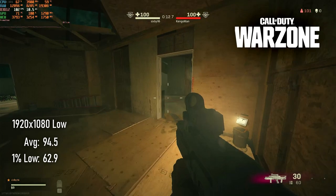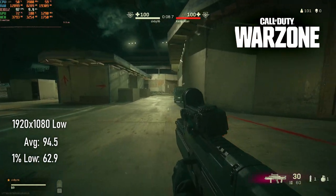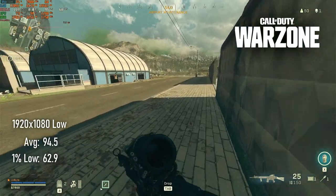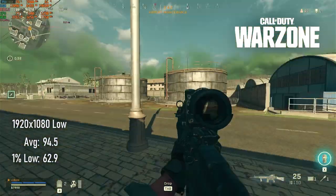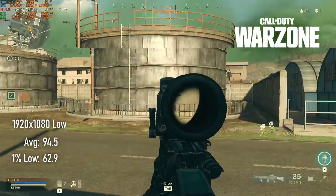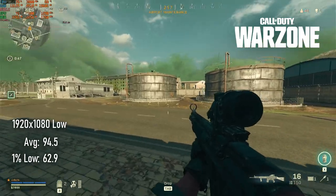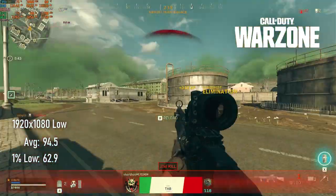Warzone has earned itself a reputation for a game that used to run really well, but has been hampered by updates. The RX 480 hasn't been too hard hit. My tests of the 8GB version in February at 1080 low saw averages just exceeding 100 FPS and lows of 77. The 4GB card at the same settings, using the same amount of VRAM, now scores just under 95 and drops only as low as about 60. Not the end of the world, but also not the kind of framerate that might convince you to start raising quality settings.